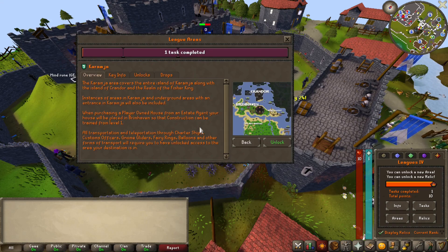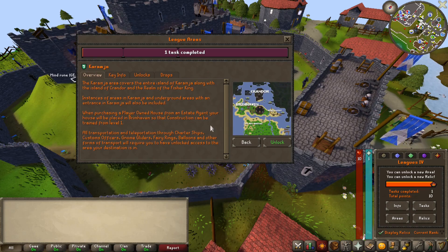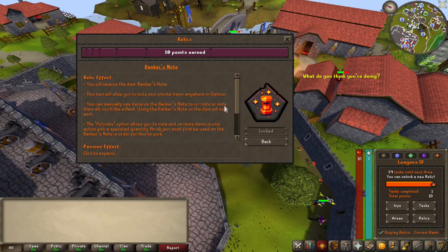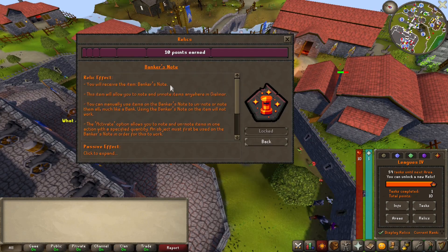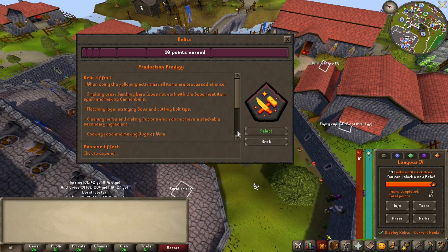That was pretty quick. I assume you must just get free teleports to the area. Oh, you have to unlock Karamja? I don't understand why it even gives you the option. Okay, this is really tough — decisions, decisions. Oh my goodness. I'm gonna get Globetrotter, that's a fact. I'm gonna do Production Prodigy.